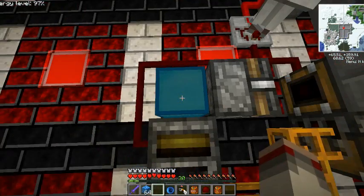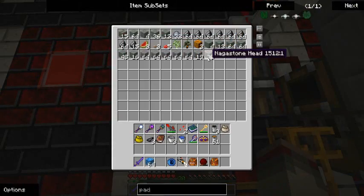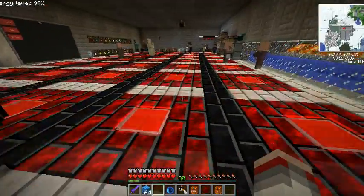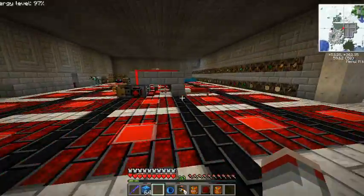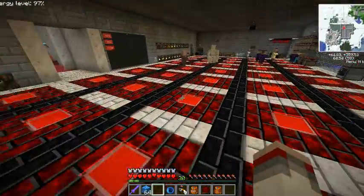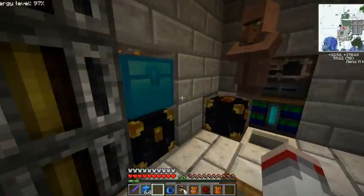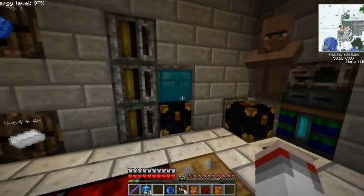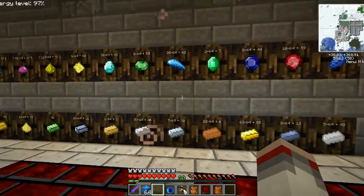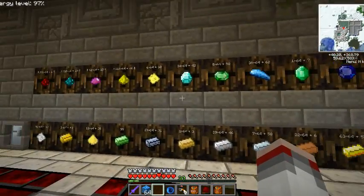I initially made it because every so often these Nagastone blocks were silk touched and broken, so I just put them through this. Basically what it does is it puts the block down and breaks it — it de-silk-touches stuff. I might end up doing that for ores in the future.